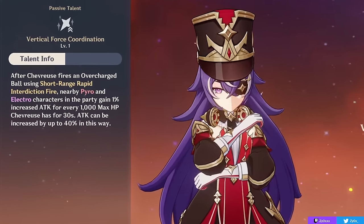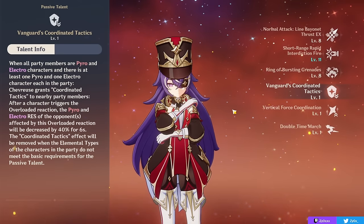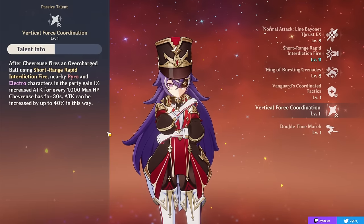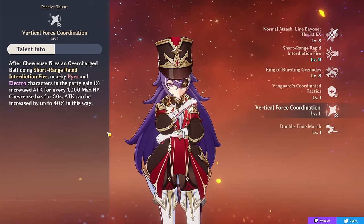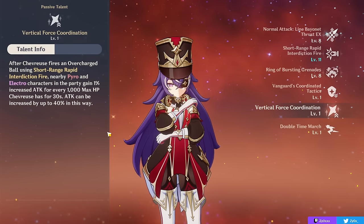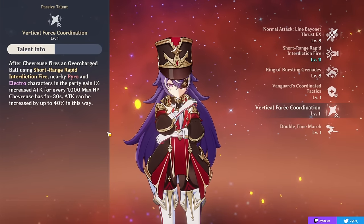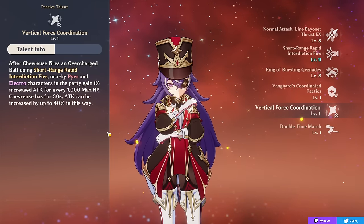Her second passive gives you up to 40% ATK as you fire an overcharged ball through your elemental skill. While the first passive res decrease lasts only 6 seconds, this second passive lasts for 30 seconds, meaning it'll basically always be active provided you're firing an overcharged ball. For how much ATK percent you gain, it scales on Chevreuse's max HP — 1% ATK to all Pyro or Electro party members for every 1,000 max HP. The maximum is 40% ATK at 40,000 HP, which isn't that hard to achieve if you're building her in a supportive manner.